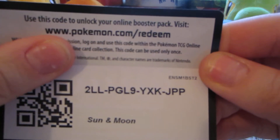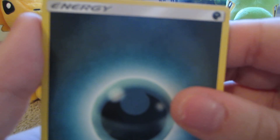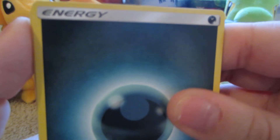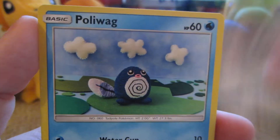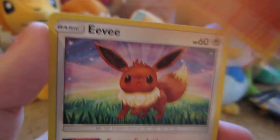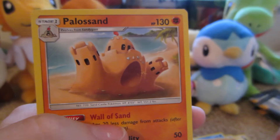Here is one code card. Darkness Energy. Rare Candy. Araquanid. Spinda. Skarmory. Poliwag. Sandygast. Eevee. Carbink. Boldore. Uncommon, and the rare is a Palossand.